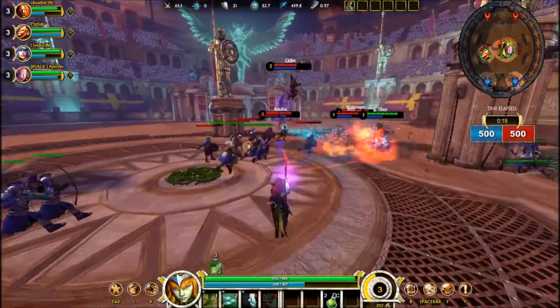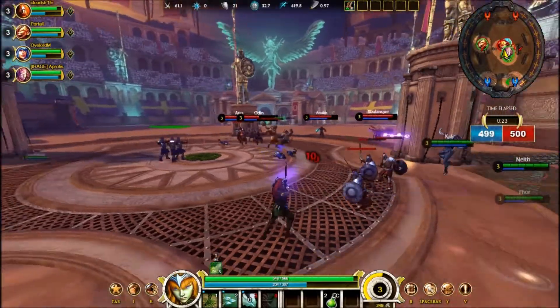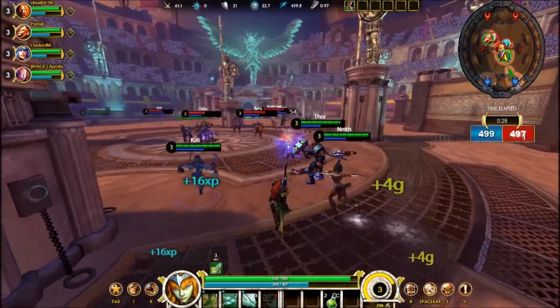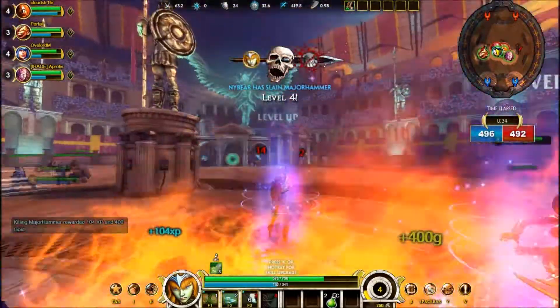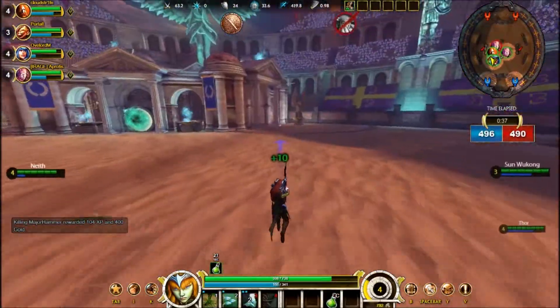Artemis's passive is called Steel Target. Artemis gains a critical strike chance buff on each successful hit and it stacks up to 3 times. So every time you land an attack you increase your critical strike chance, which for a ranged physical carry is just wonderful — and you can see we pick up the first blood on Odin right there.